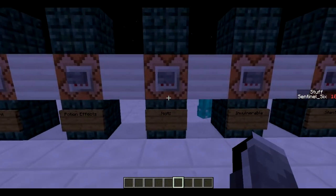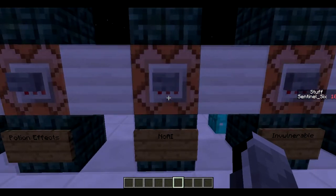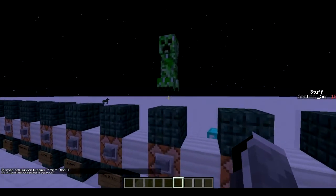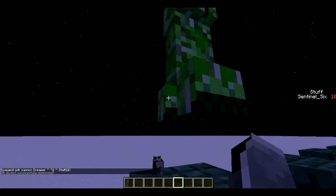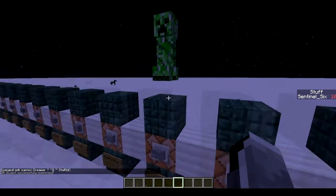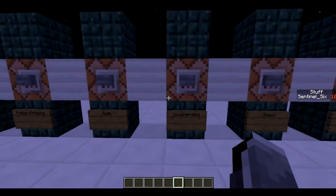Next is how to summon a creeper — or any mob — with no AI, which basically means it doesn't move, doesn't react to anything, and doesn't do anything. You can kill it but it doesn't do anything back. This creeper doesn't explode, a wither wouldn't shoot anything, an ender dragon would just hover without doing anything. It also just ignores gravity — it floats and does nothing, but that can be useful in some instances.